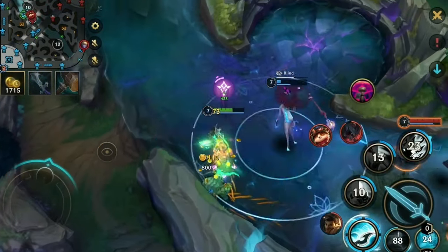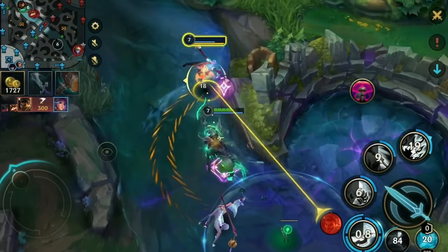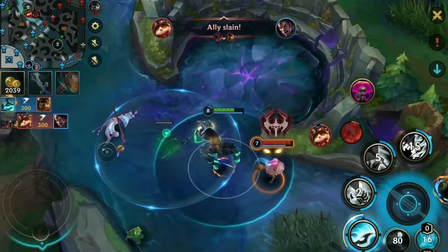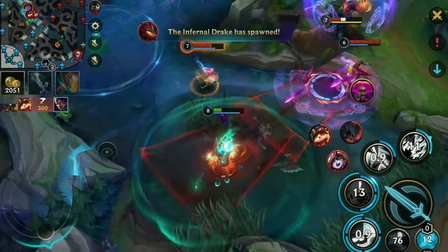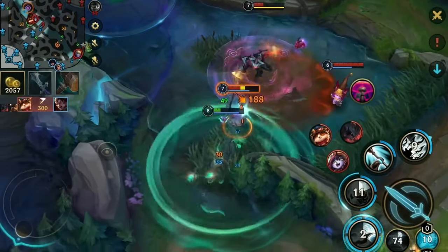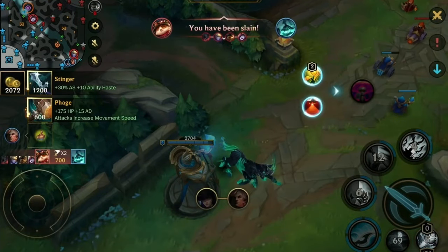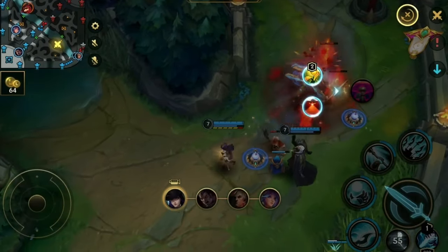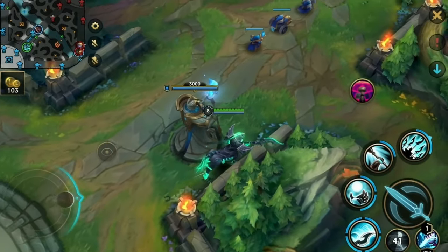However, we still get a free kill and we can maybe bully them a little bit. But then the enemy team is fully appearing and it is a bad time to be alive — lovely death thanks to the disconnect. I quickly readjust my Elgato and then we go back to farming.